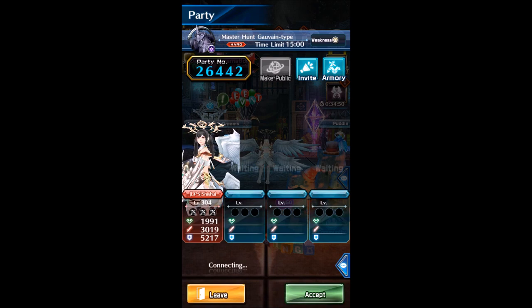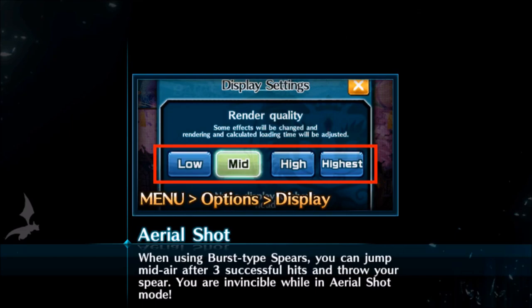Hi everyone. Today I'm going to do Zoom Master Expedition for Calvin. I'm using the Light Soul Bowl today with nine yin.